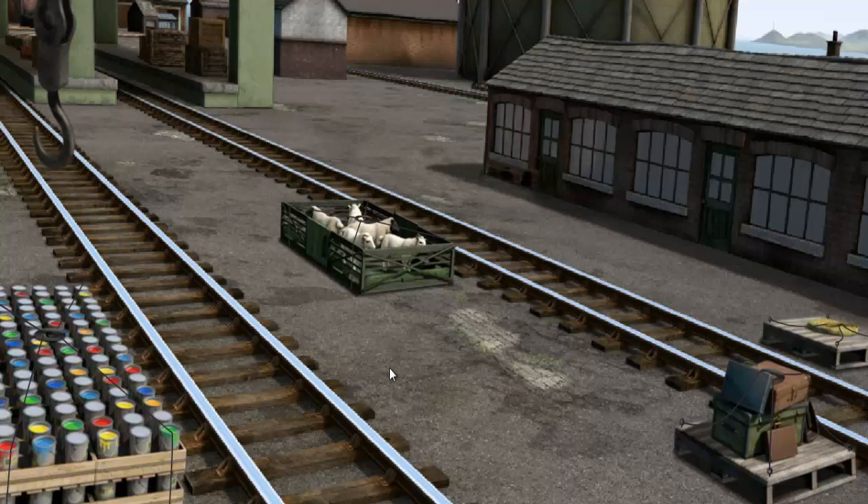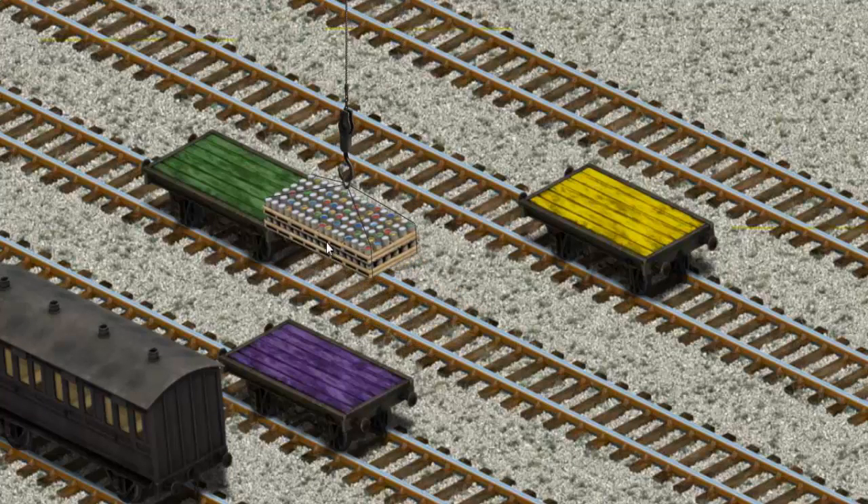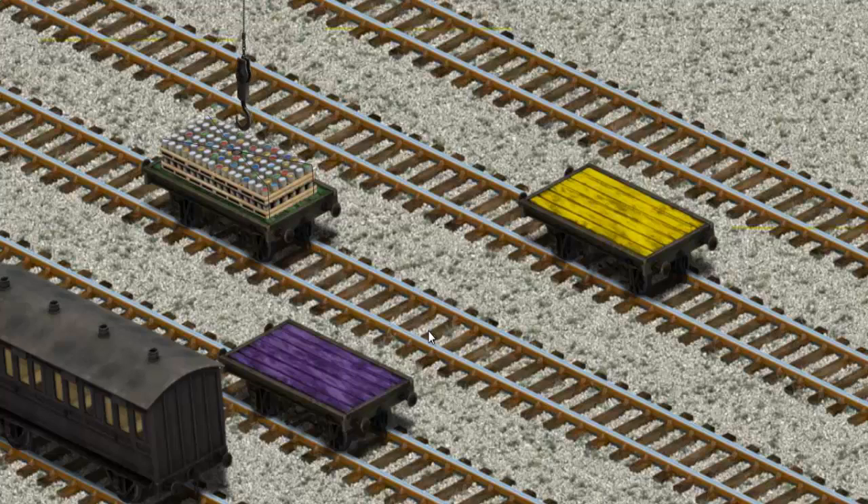You found them! Let's lift and load. Now the cargo must be loaded. Show Cranky where the green flatbed is. You found it!